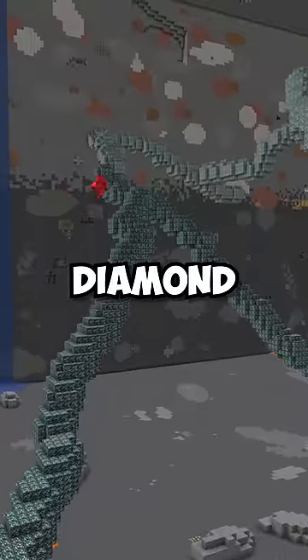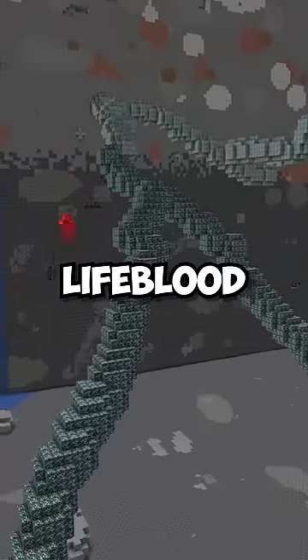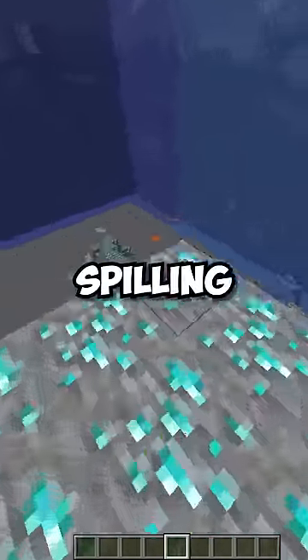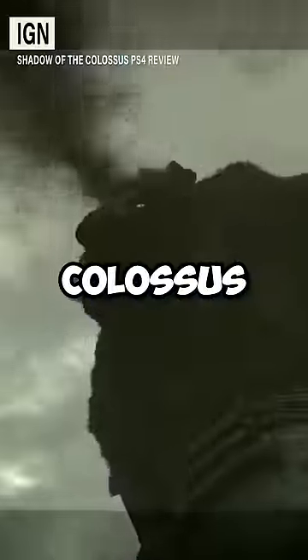At that point, that's not a diamond ore vein — that is the literal lifeblood pumping through your world. I get worried that if I was to break one of these diamond ores, it would start spilling out some kind of liquid like in Shadow of the Colossus.